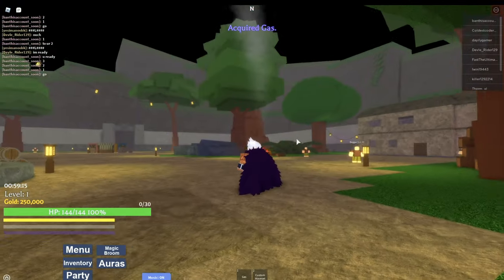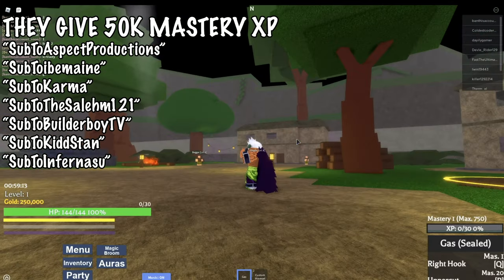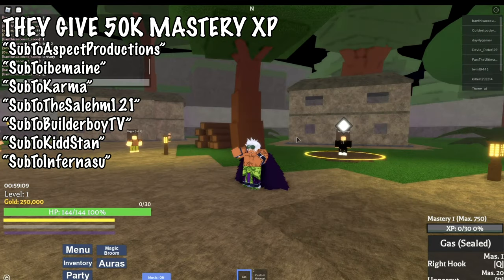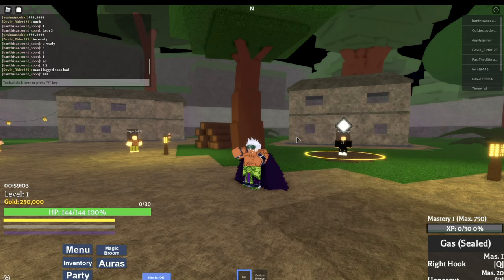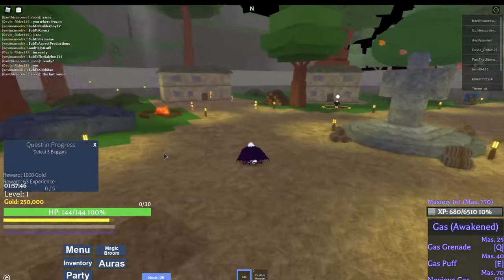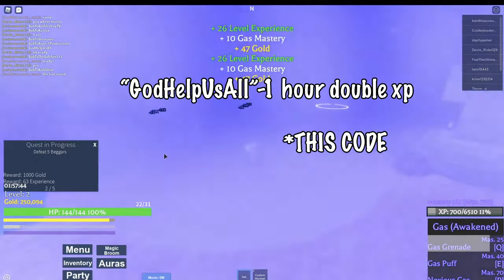Purchase Gas. Once you purchase it, redeem these codes — but don't redeem all of them. Redeem some of them until your mastery hits level 70, because once you hit level 70 you unlock all your moves for Gas. Save the other codes — you might need them in the future. Then go to this NPC to get the level 1 quest. Once you get the quest, redeem these codes and start farming.